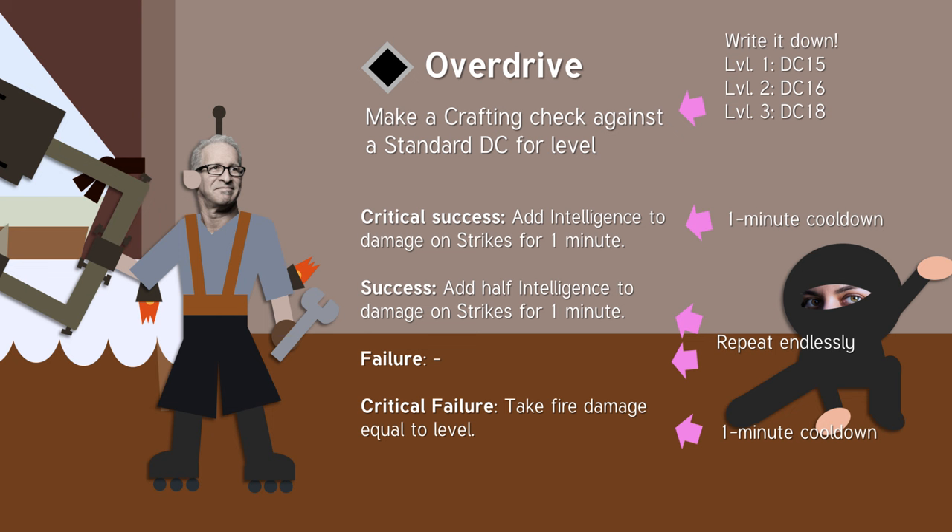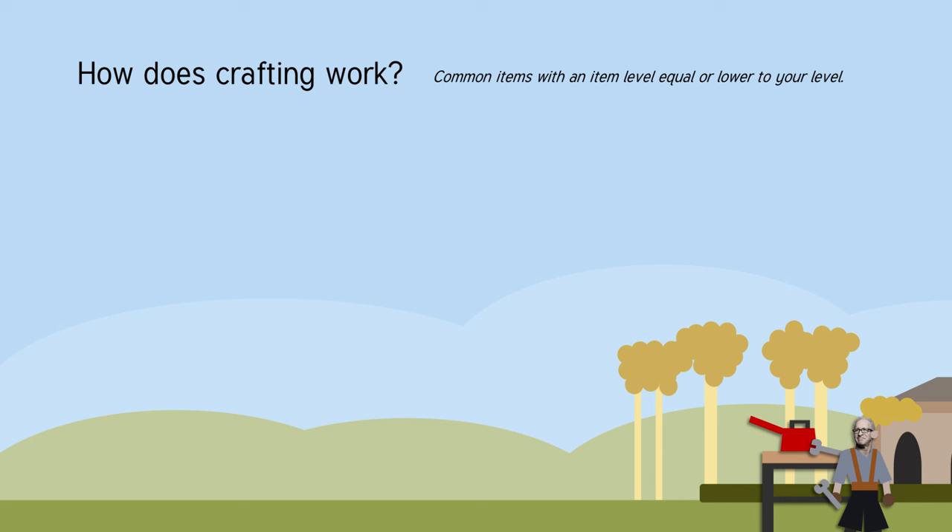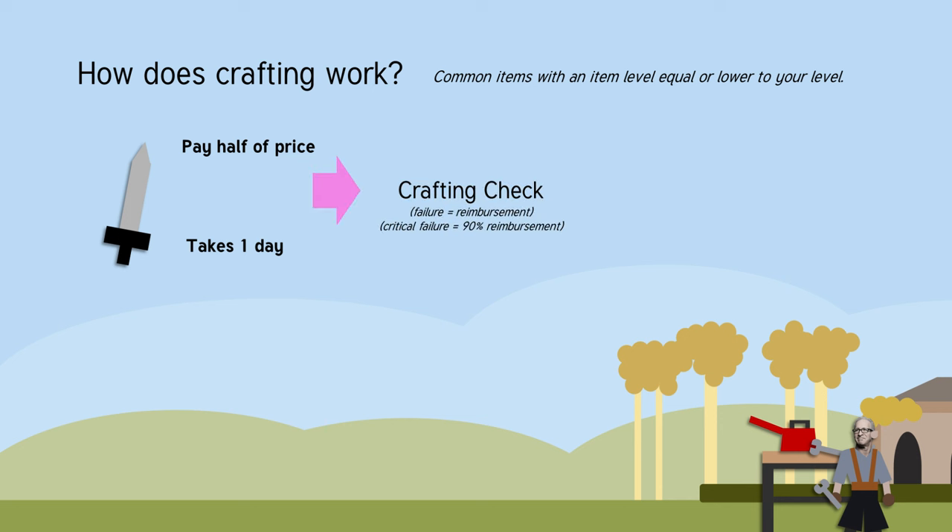Overdrive is just one of the three main tools in the hands of an inventor. The second is just being really good at crafting stuff. Crafting is simple if it's a common item and an item level equal or less than your character level. Pay half the price of the thing you want to make and spend one day working on it — it's only one day because of the inventor feat which you get for free. Then make a crafting check. If you succeed, you pay the other half of the price of the item and obtain it. Or, you can convert any portion of that second half of the price into days using the gold-to-day ratio, and spend longer working on it for a lower price.